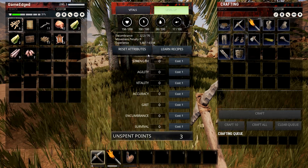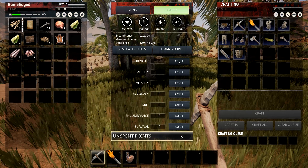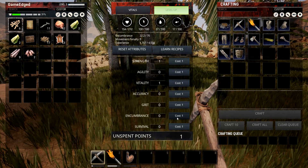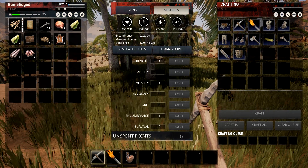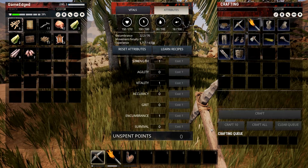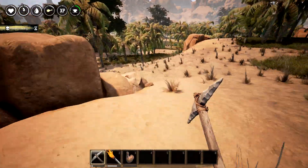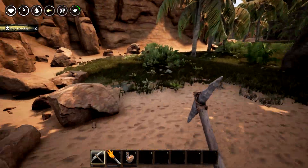We actually have unspent points - holy crap. We'll reset attributes to see. All right, food poisoning - well I was hungry, what can I say? I had to get food poisoning right away - that is my style. Hopefully we can find some other food here.